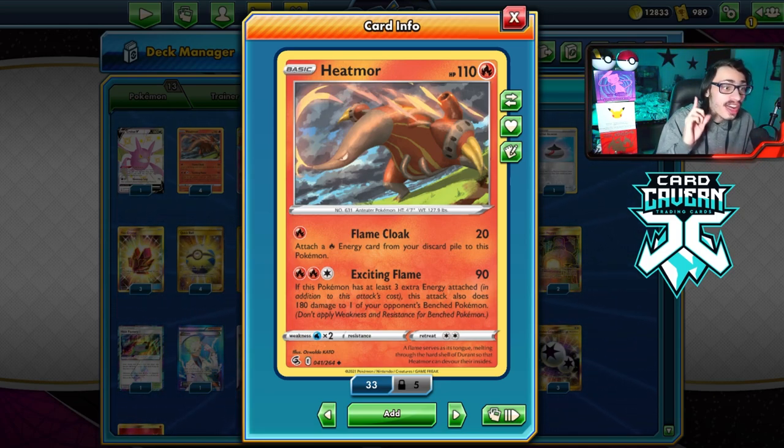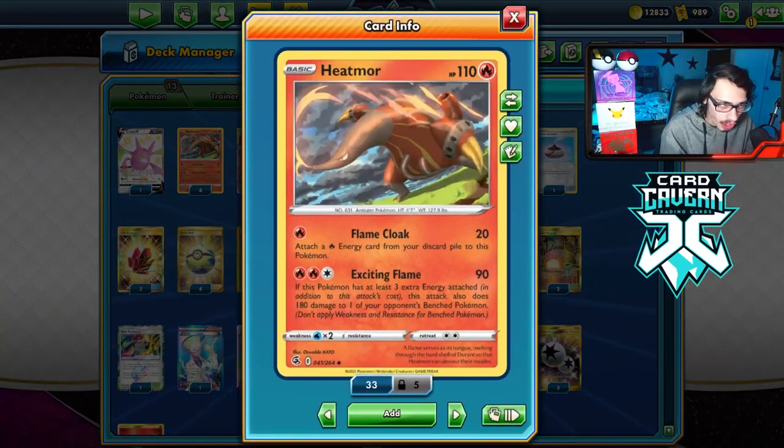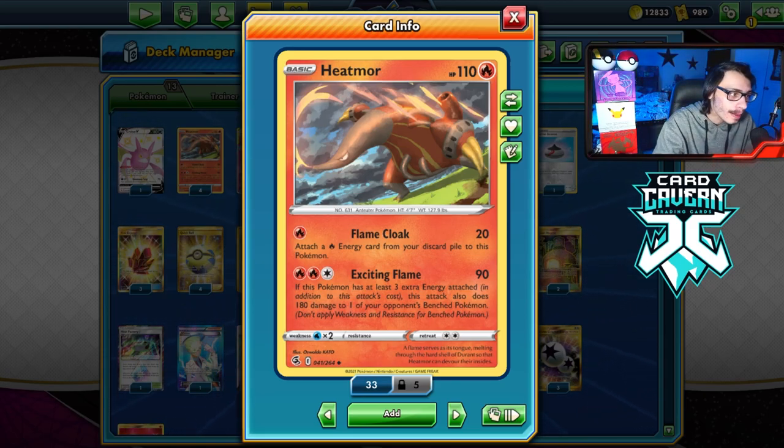You do need 6 energy, but thankfully we have some ways to accelerate that. I'm not playing this in Standard because I think the card is a little too weak there — there's no good Fire acceleration in Standard to make it work. I know people have tried it with Cherrim, but it was very inconsistent. We're going to wait until the new Stadium comes out in Brilliant Stars to retry this card in Standard.